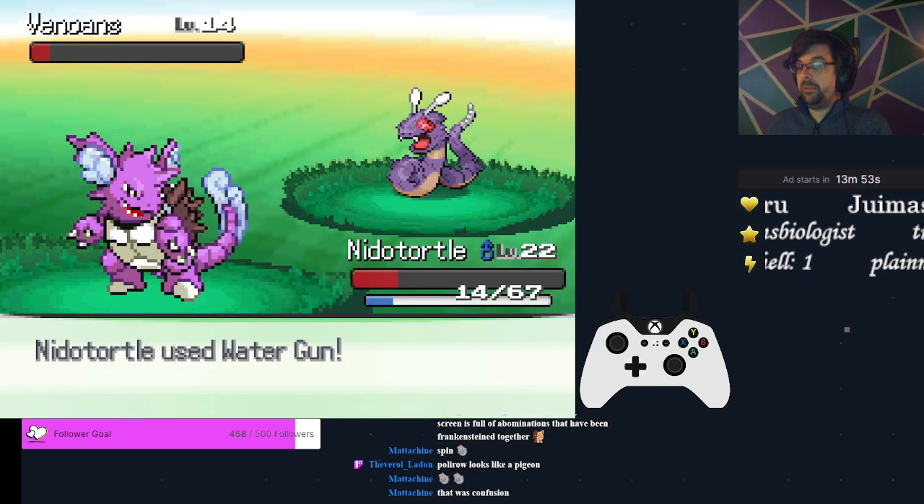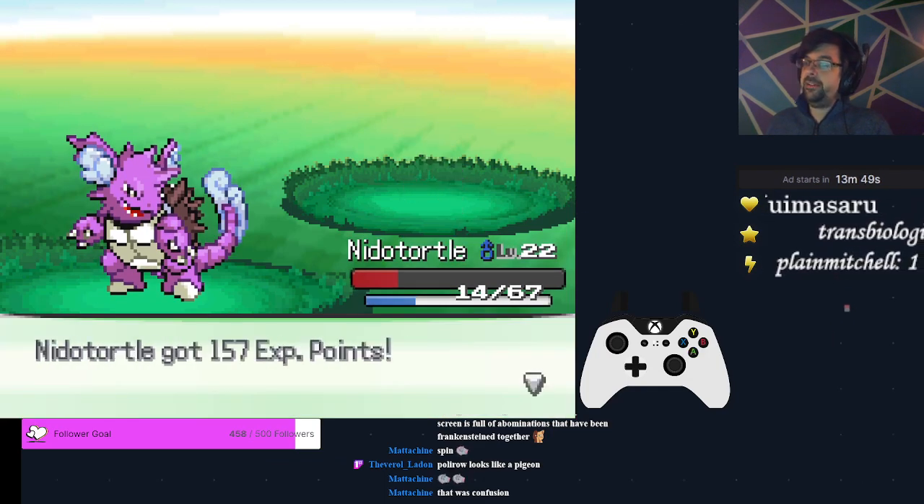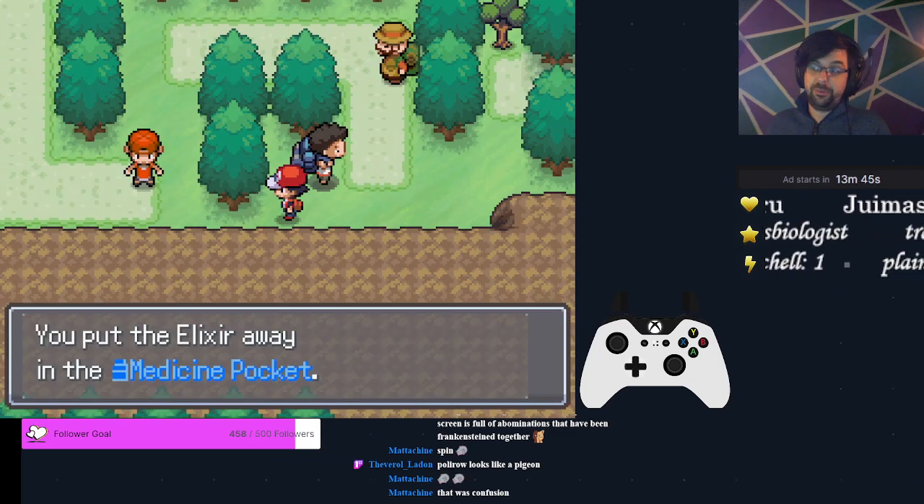We got a good option this time — we got Foresight, so we're not taking any damage. We were able to get through the Venoshock fight without issue.